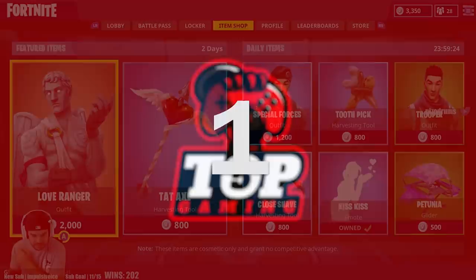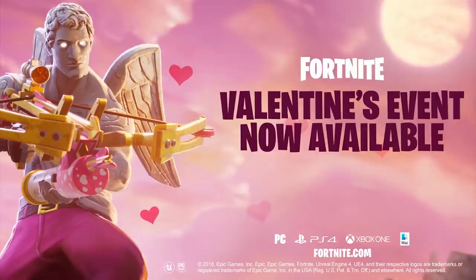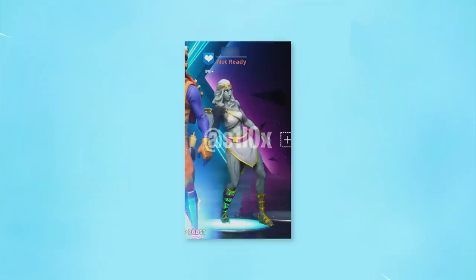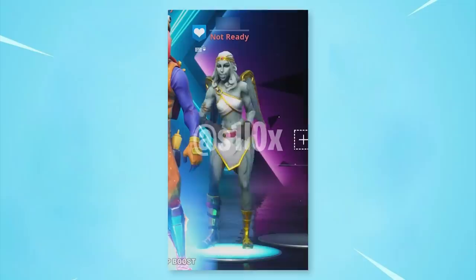At the number one spot, we've got Cupid — specifically, a female Love Ranger. We all know the Love Ranger, that awesome stone statue of Cupid that appears in the shop way too often even though it's a Valentine's Day skin. A new leak shows that a female Love Ranger is coming, and I've personally been wanting this for a long time. She'll likely appear in season 11, and I'm guessing she'll show up in the item shop alongside the male Love Ranger. She'll likely cost around 2,000 V-Bucks.